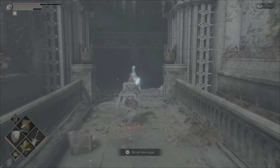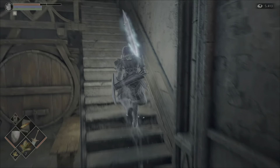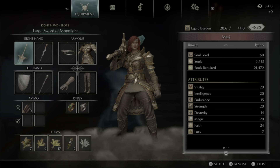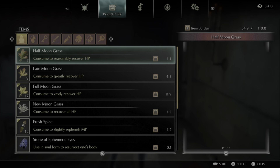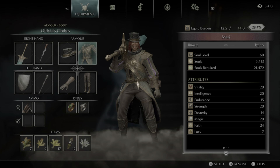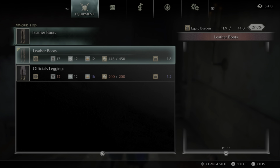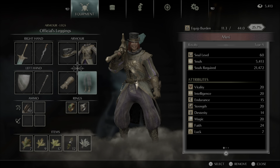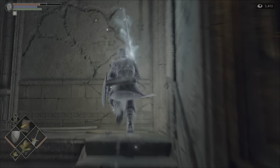Heading towards the tower, what you will need to do when you get up to the next flight of stairs is change into the official set. If you are not wearing the official set, there is a drawbridge just up and around here that will not be lowered for you, which you need to get up to the platform where Yuria is being held. So change into it and then head up the stairs to get the fat official to lower down the bridge.